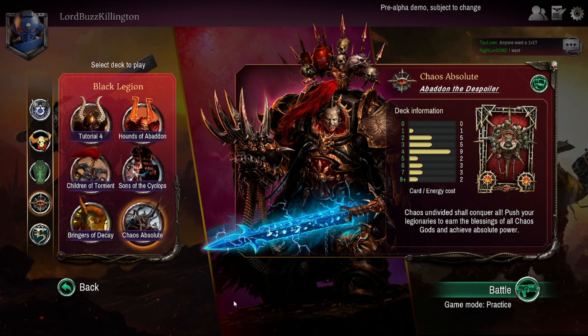Here we are playing 40k Warp Forge - it is the pre-alpha demo, so I'm getting some games in while it's available. Today I thought I'd give Chaos Absolute a try. All I've done so far is the tutorials for each faction just to unlock them. Safe to say Ultramarines aren't my favorite - a little bit vanilla for me. I'm hoping to do a series of videos trying out a deck from each of the different factions to work out which one's my favorite. We're in practice mode at the moment. Just take a minute to appreciate the artwork and the music - pretty cool.